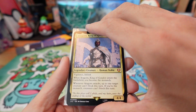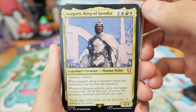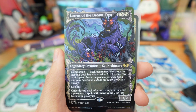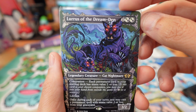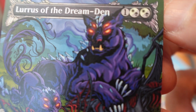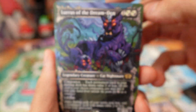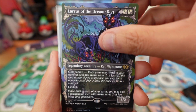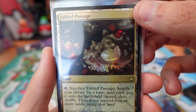And then a Mythic Magic card — this is Aragorn, King of Gondor, from the Lord of the Rings set. Also Loras of the Dream Den — such an awesome piece. I know it's not heavily played, but it's just beautiful artwork. Magic has some of the greatest artists.